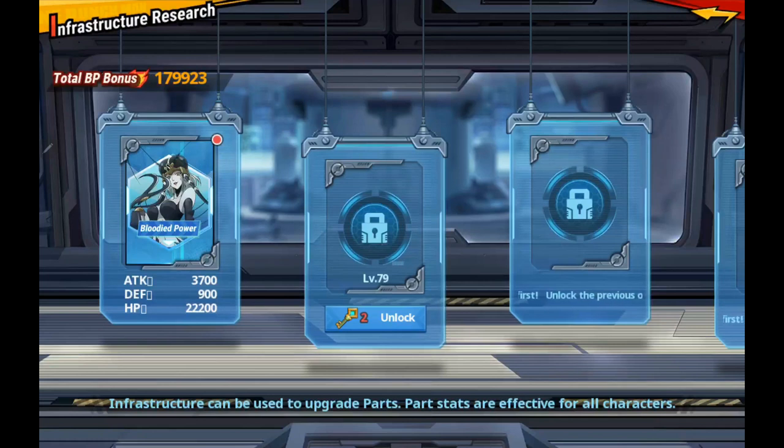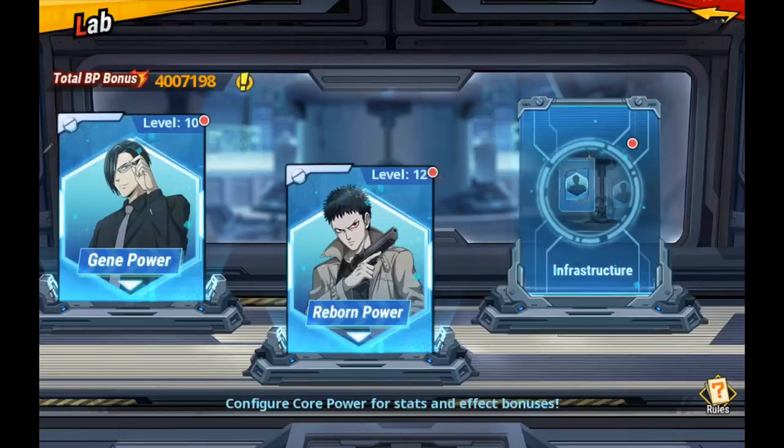So basically, you're getting an increase and being able to take advantage of that particular core getting a little bit of a boost. And as you can see, once you do it, now it's going to take two keys to open up the next one, and so on. You're getting an extra boost of 179,923 total BP bonus. When I go back out, it actually increased my total BP bonus.